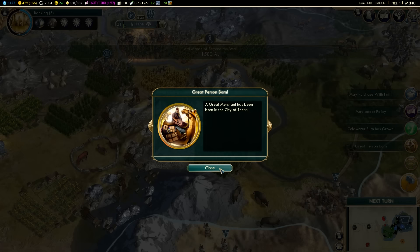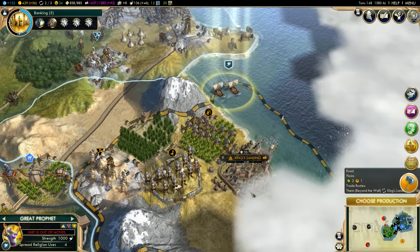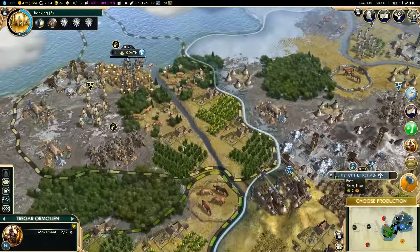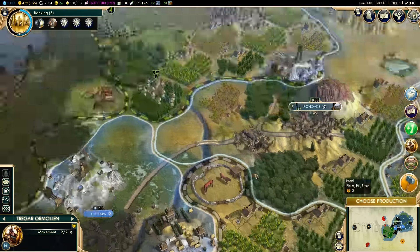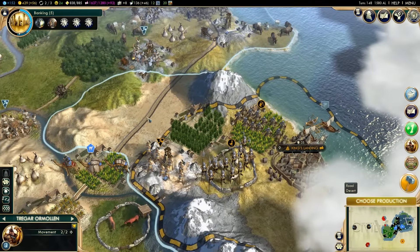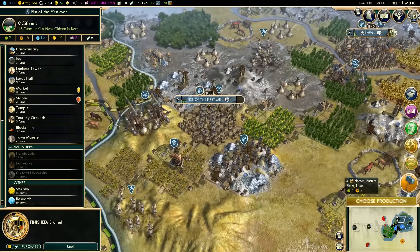Tywin likes the fact that I proposed the World's Fair, and that doesn't surprise me because everybody loves the World's Fair. Look at this lone road out here - that's where the city I razed was, so it's a poor lonely road now. I am the richest man in the world at the moment, which makes me feel pretty good. I've got a new worker over here in Fists of the First Men, which needs to be worked up.